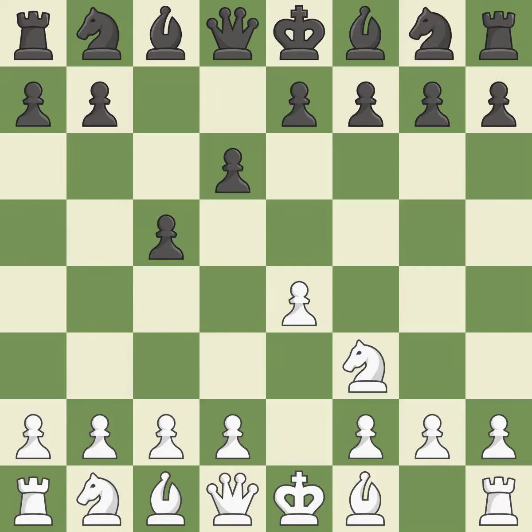When black eventually plays Nf6, white is prevented from moving the piece to e5 by the opening of the light-squared bishop on d6. In order to dominate the center from the long diagonal, g3 is getting ready to fianchetto the light-squared bishop to g2.